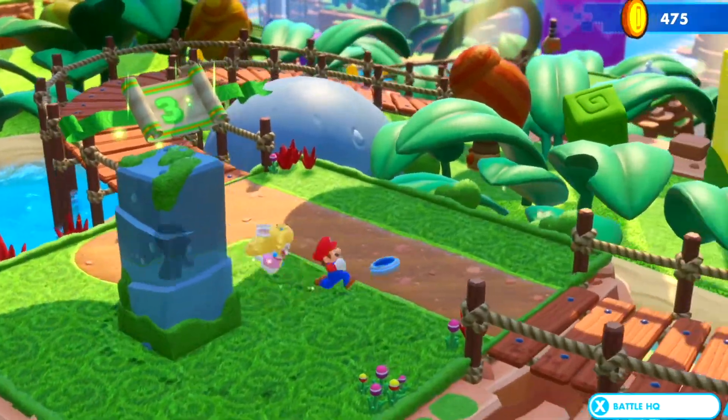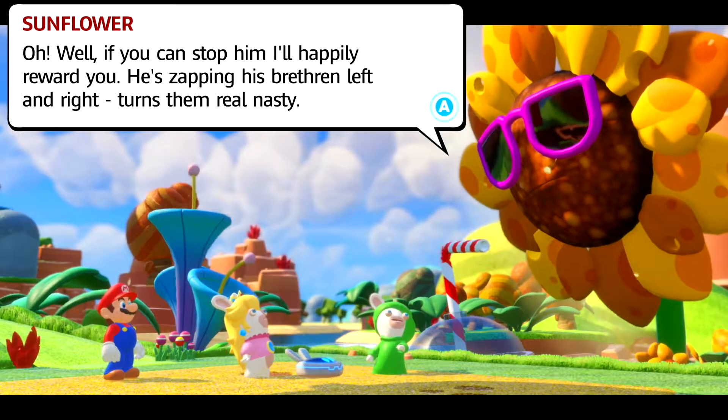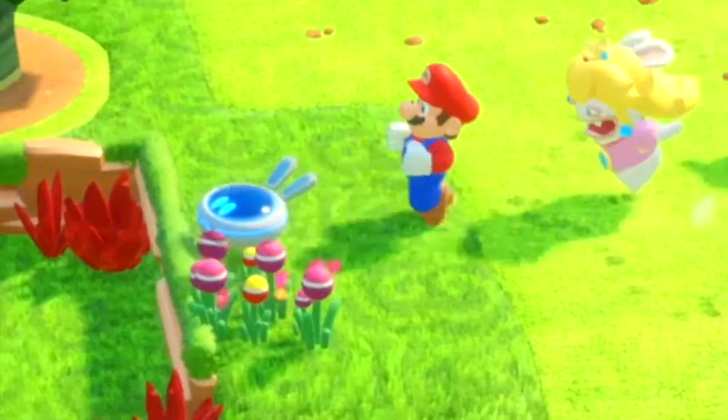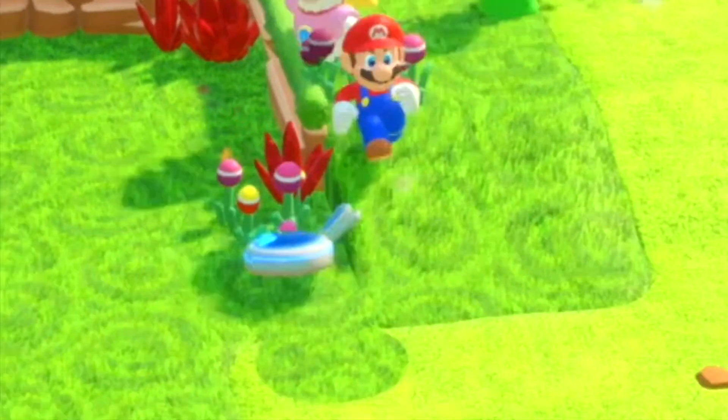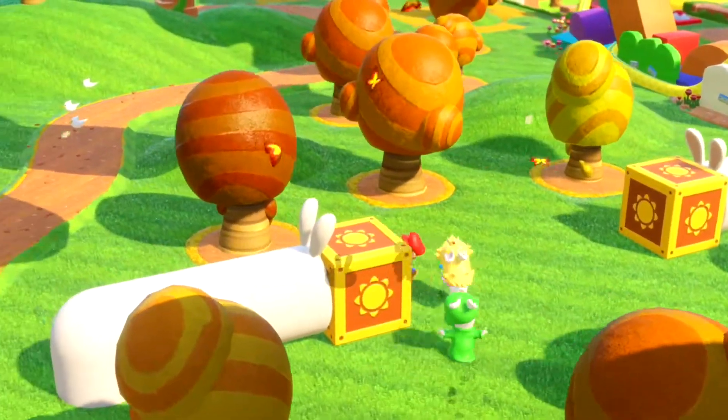They also add on to the environmental effects. If you're in an area with trees, there'll be leaves flying across the screen. And if you walk through some flowers, hearts will pop out of the flowers. But beyond that, there's no special crazy things going on.